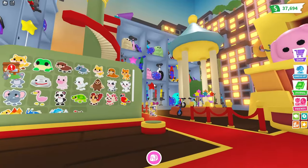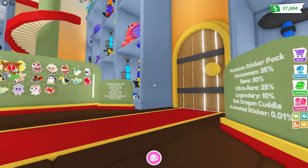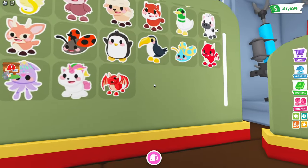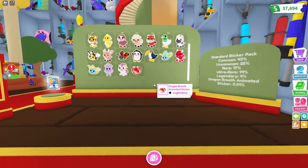There's also an animated sticker that you can get over here. So we have the bat dragon and we also have dragon's breath animated. It's legendary — oh my gosh.